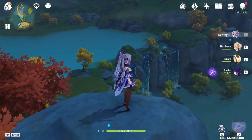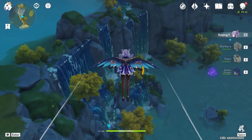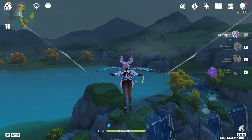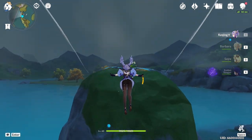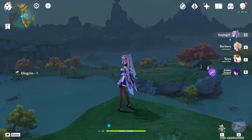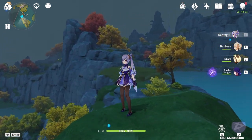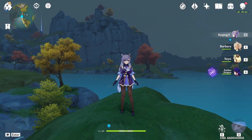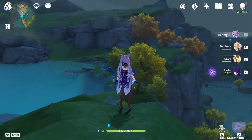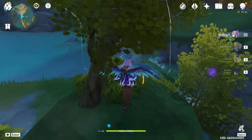Ka-ching is Electro, so she uses electricity as her element. Each character has a different element that they use. Barbara is Water, so she's Hydro. Seiyu is Anemo and she uses wind. And Raiden Shogun — I've been pronouncing it wrong and just learned it's pronounced differently — Raiden is also Electro.